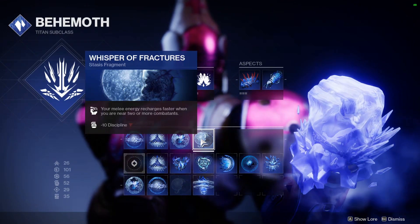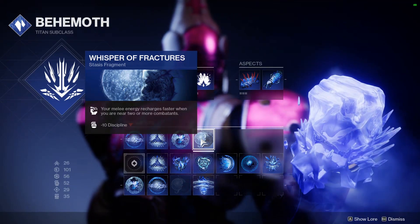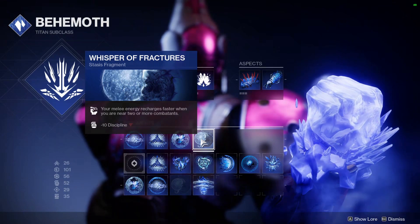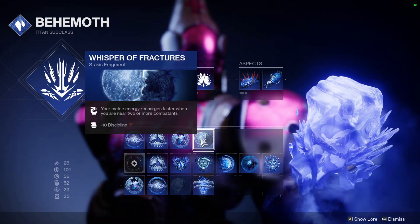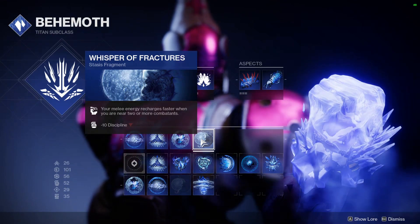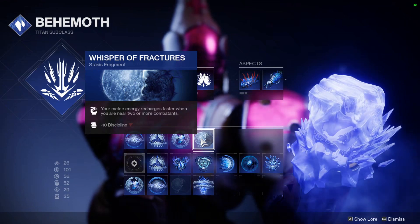Whisper of Fractures makes your melee recharge faster when you are near two or more combatants. It's slow, but when you're in the fray near a bunch of enemies you're getting your melee back, which means you're able to spawn more Stasis Crystals more frequently, making this build more tanky.